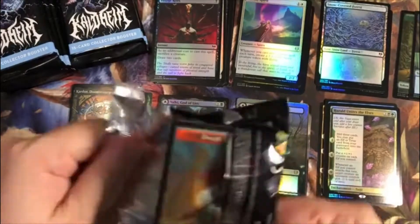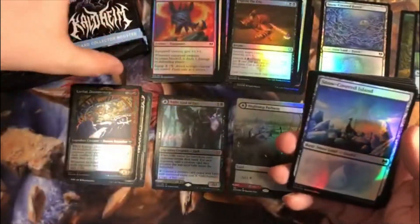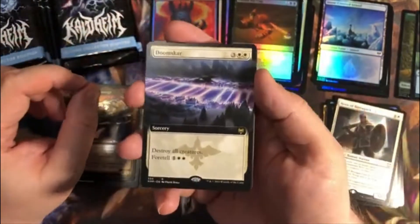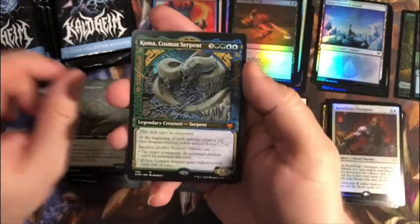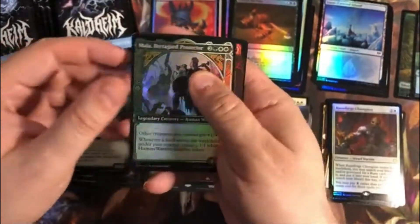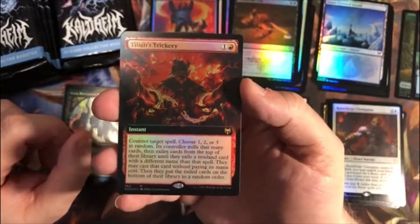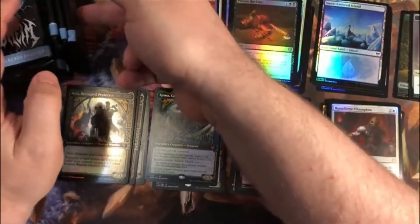On to pack three — this time it's actually pack three. Through our commons, uncommons, and snow-covered land: a Commander rare to start with Hero of Bredegard. An Extended Art Doomscar. Foil Rare Runeforge Champion. Uncommon Showcase Finn. A Mythic Showcase Koma, Cosmos Serpent — one of the better ones you can get. A Foil Showcase Uncommon Maya. And a Foil Extended Art T-Bolt's Trickery, because of the fun combos it does. This box is potentially already better than the last two after only three packs.